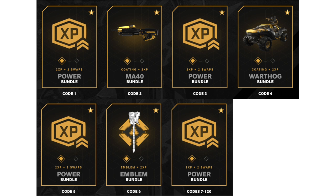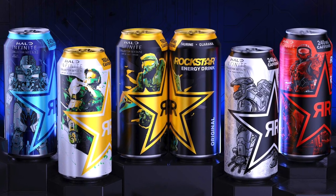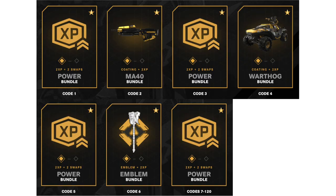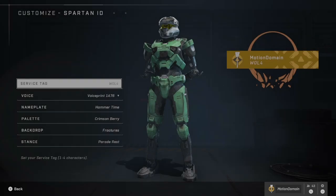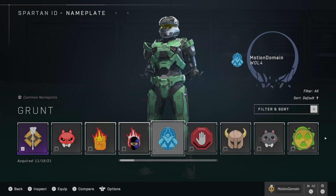So you can buy the first six to get the MA40, Warthog, and Emblem. Then after you've unlocked them all, you're going to have to buy one more from Circle K. It's very important when you go to Circle K that at the checkout they ask for your phone number, because that's how they'll send you the Razorback code. If you're not prompted to give your phone number at the checkout at Circle K, don't worry — just take a picture of your Rockstar Energy with your receipt and message them on Twitter. Circle K will send you the code there.